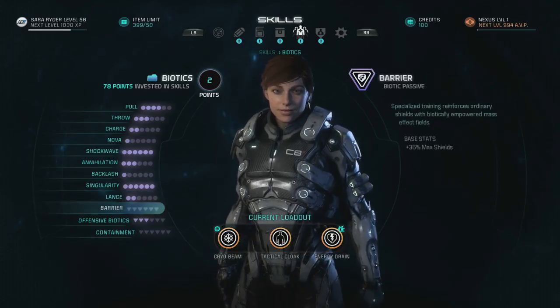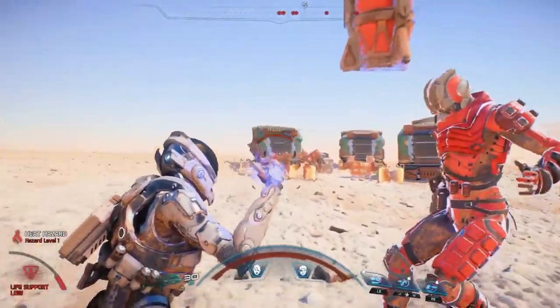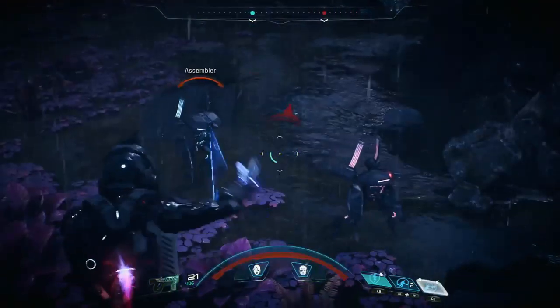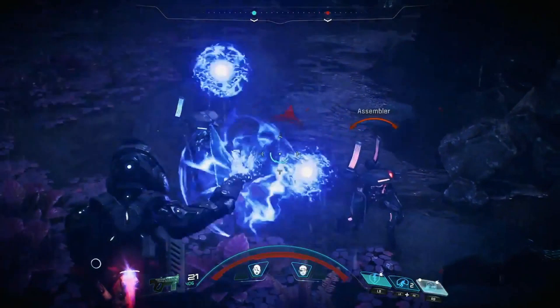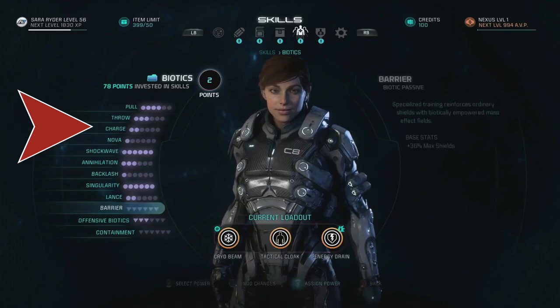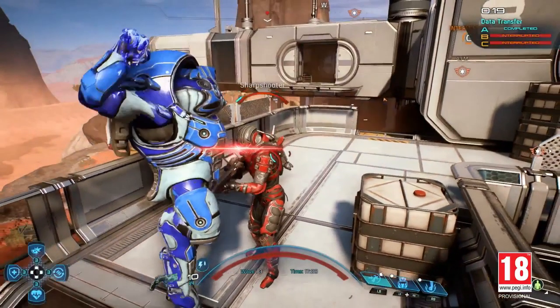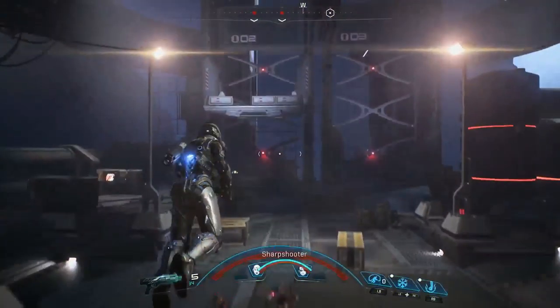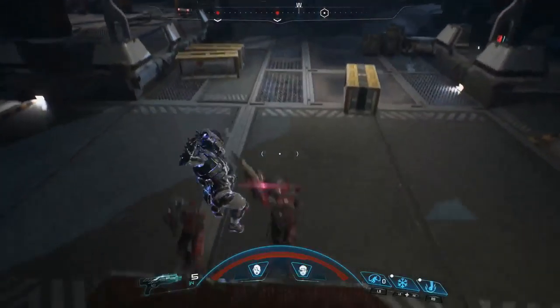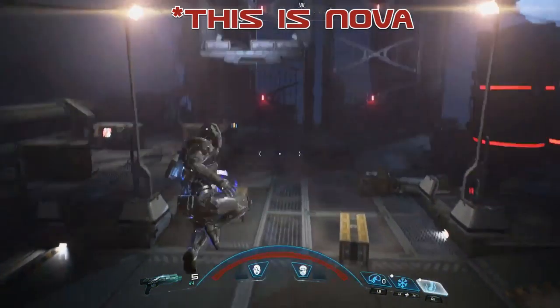Perhaps what most of you are most excited for are the biotic abilities — again, there are a lot. Pull and Throw we saw in tandem in that awesome combination early on. There is a second Throw clip towards the end of the trailer where two projectiles split and blow away two separate targets. There's Biotic Charge, which we've seen a ton of times in multiple clips. We get our first confirmation that Nova is returning to the single-player campaign. There is also this ground pound-looking ability we've seen several times — that could be an alternative use of Nova, where you jump back into the air and come down for massive area-of-effect damage, though it's yet to be confirmed.